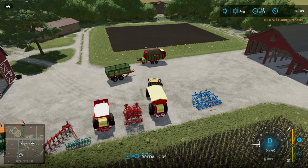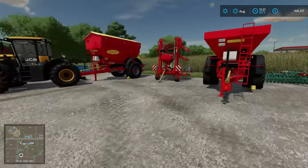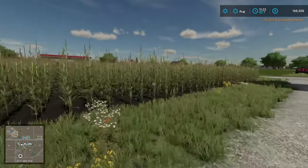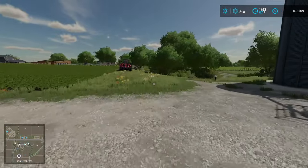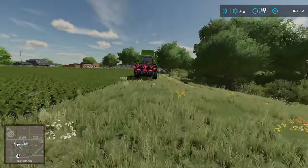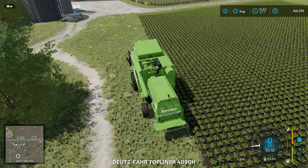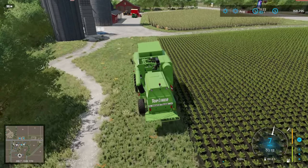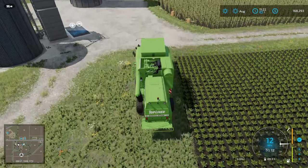Let's grab our combine and switch the header because I think we left the corn header on there, thinking that was going to be the next thing we'd do. But it's going to be a while before we can get to that corn. Let's hop in the combine — I think we've got plenty of fuel in there and it's empty. Let's go switch headers. We should be able to sneak by behind these guys.